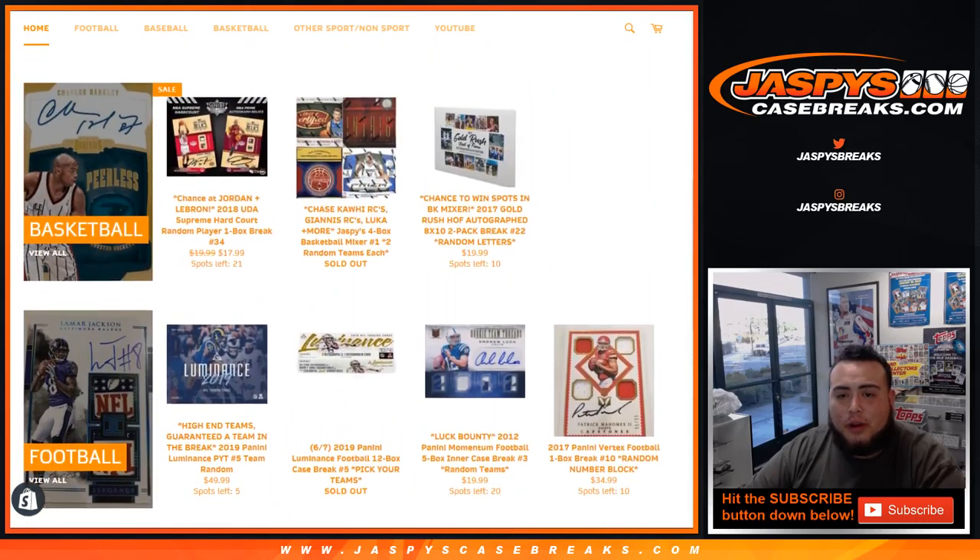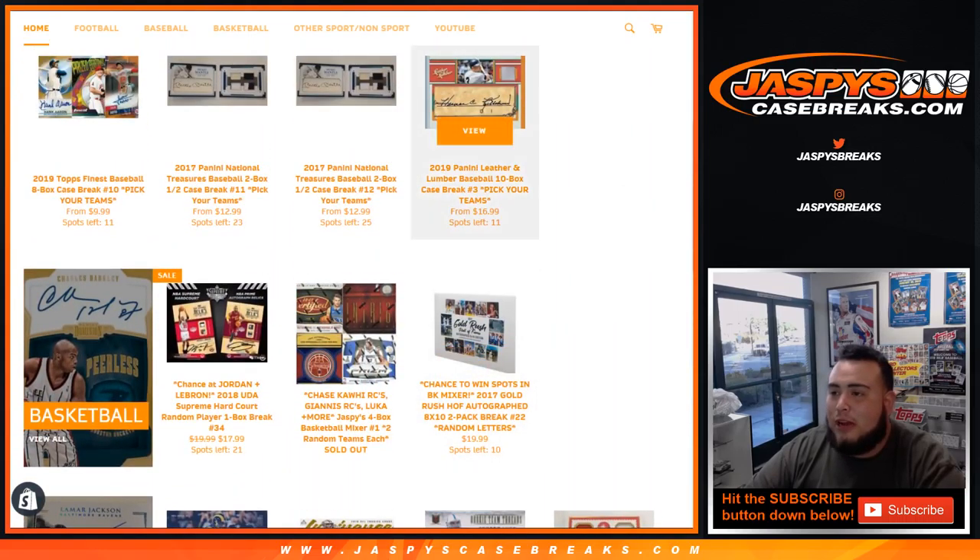And there is Vertex Football random number block number nine. I believe we have another one in the store, actually — ten left at $34.99. Chase Patrick Mahomes. Ingrained is down to two. A couple breaks are ready to break and sell out just with some spot randoms and random letter. Eight by ten breaks. So check it out, guys — JaspiesCaseBreaks.com. We'll see you guys.